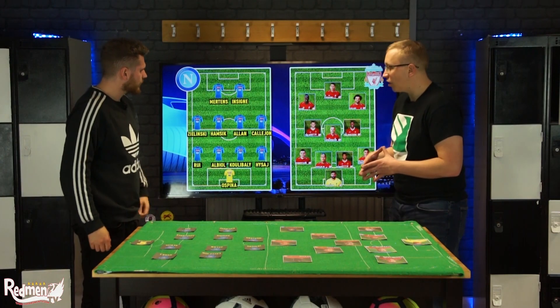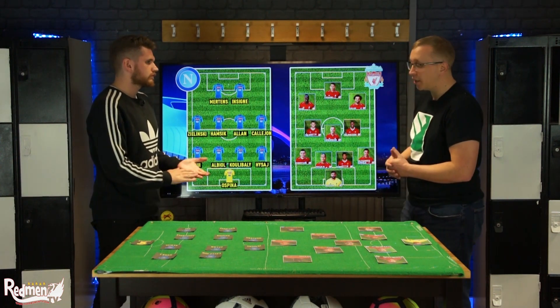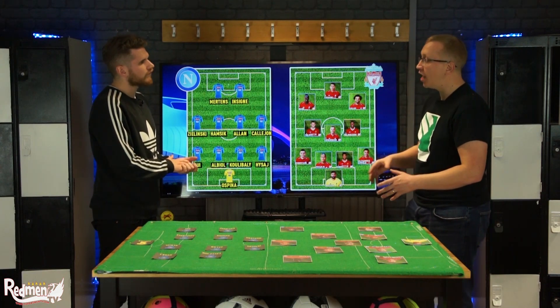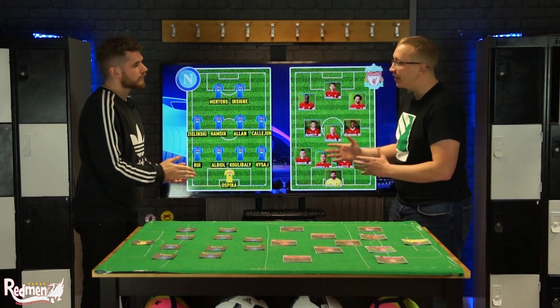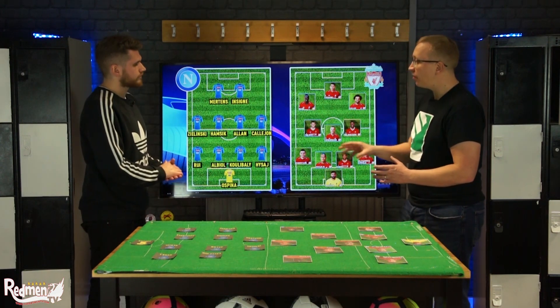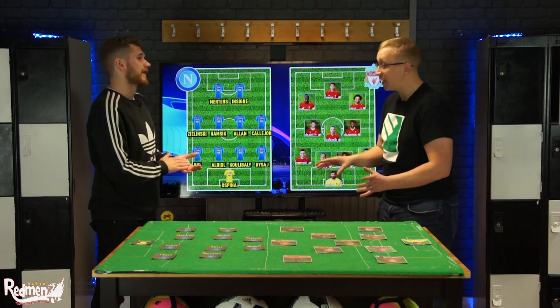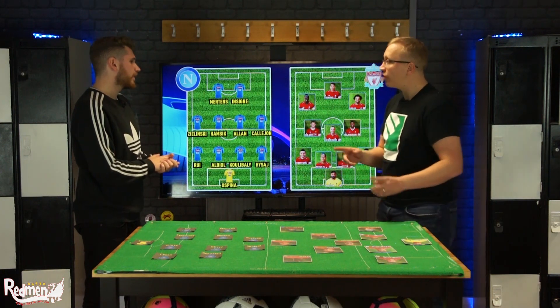Let's talk about Carlo Ancelotti first and foremost. He's one of those managers I massively respect, and one of the reasons is he doesn't have a set formation he wants to work towards. He will use what the previous manager has done and shape and mould that into his system. Let's talk about the midfield a little bit now with Hamzik and Allan — they were playing as two of three last time out. How have they fared moving into a two-man midfield from a three-man midfield?